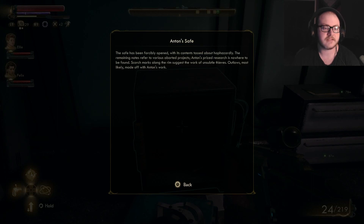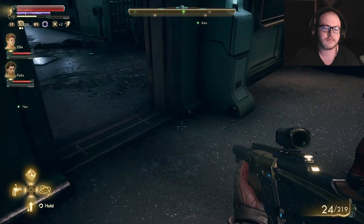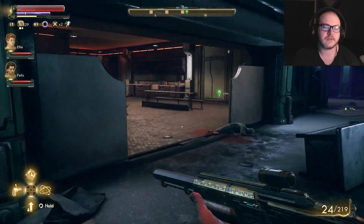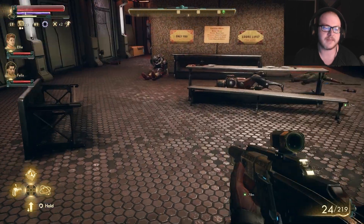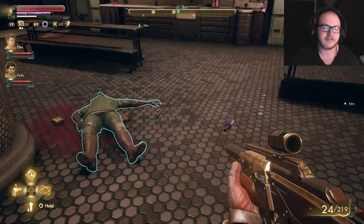Anton's safe. The safe has been forcibly opened with its contents tossed about haphazardly. The remaining notes refer to various aborted projects. Anton's prized research is nowhere to be found. Scorch marks along the rim suggest the work of unsubtle thieves — outlaws most likely — made off with Anton's work. That's so dumb. Oh wait, Anton... we've already done this. That's right — that was when we met Cassandra. So maybe the game wanted us to go here first. That's fine, we just skipped to the good part.